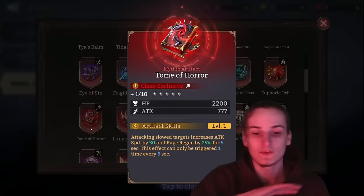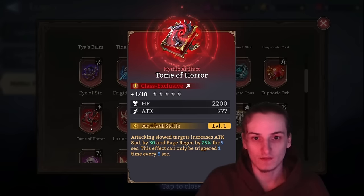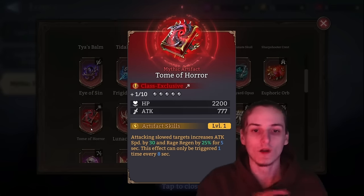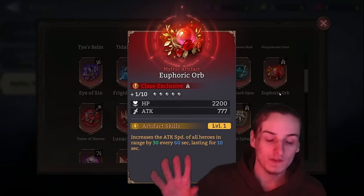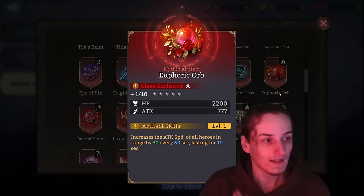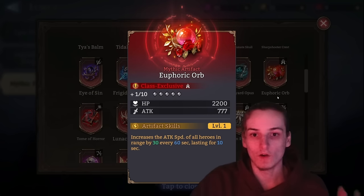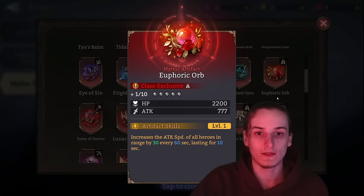Tome of Horror honestly has only one use case: increasing Mary's attack speed in gate boss, but with 400 attack speed she already applies the debuff constantly — you don't need the extra 30. Sell Tome of Horror. Euphoric Orb is the only healer artifact you actually want to upgrade — bring it to 25. What changes is not only does the attack speed bonus go from 30 to 40, it also increases how long it lasts up to 40 seconds. Euphoric Orb is your best pick on any healer since it helps your units do more damage.